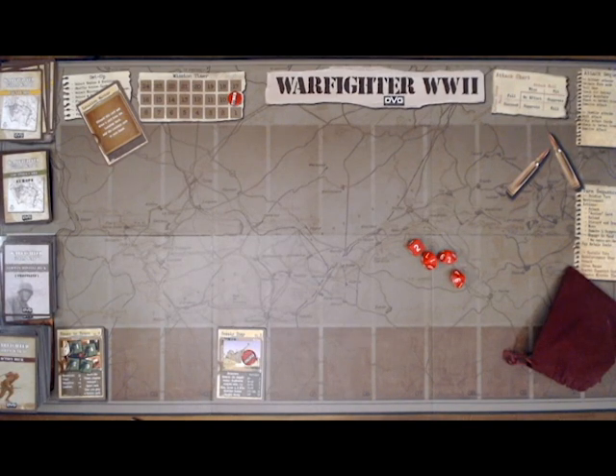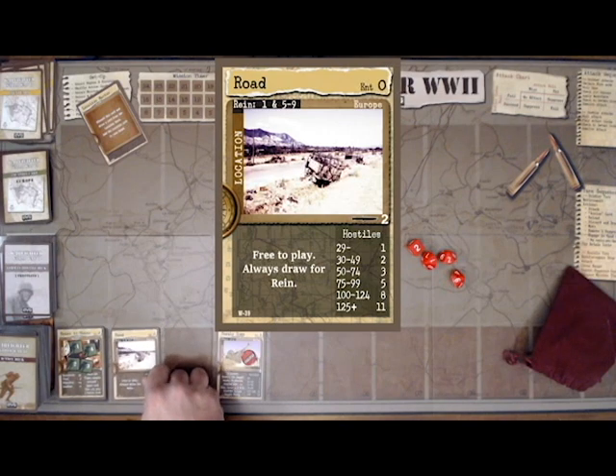Now we go into the soldier turn of the round. This is where I can spend actions to attack, move, discard and draw, remove a suppress, engage in hand-to-hand combat, or reload. If I run out of ammo, I'll show you how that happens as it comes up — because it always comes up. Some actions you can do for free: you can play an action card for free unless it says otherwise, and you can play location cards. Some are free to play, and this road is a free-to-play location card, so I'm going to play that.